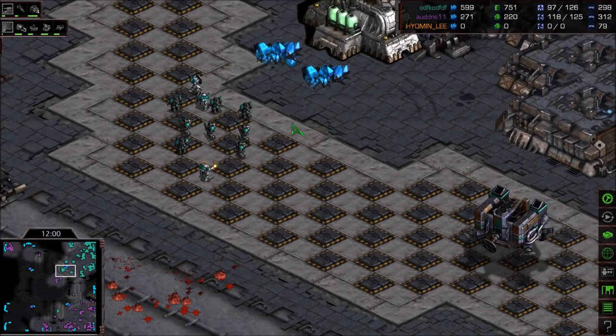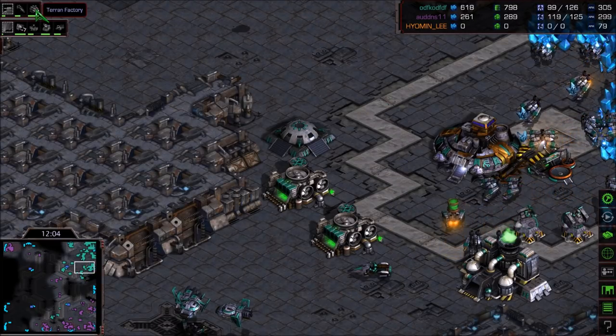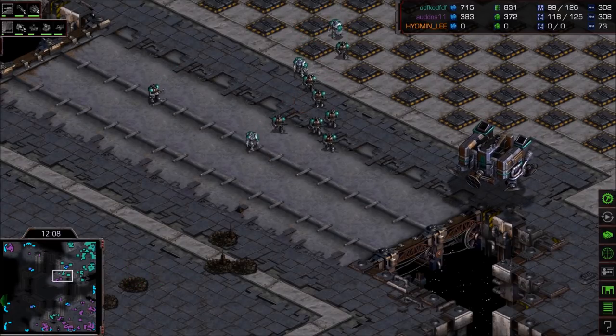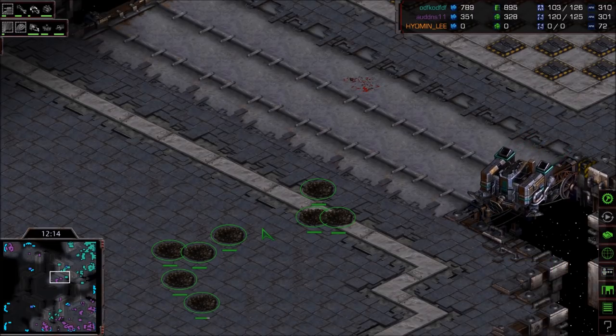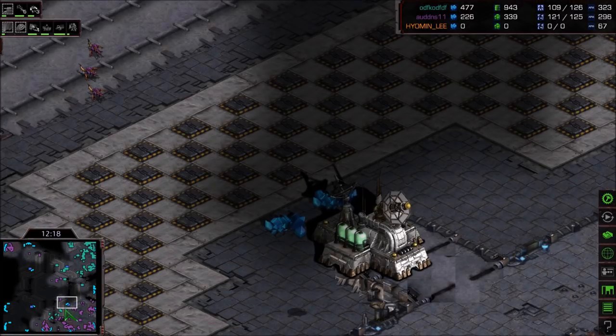Lurkers weren't quite engaged until it was a little bit too late. Flash is scouting with his barracks and making four factories at a time — here is the transition into Mech out of Flash. That is so many Lurkers though — eight Lurkers on the ground. They have plus-one ground Carapace, which means everybody shares that. A lot of Spider Mines being sown between the third base and fourth base on the left side.